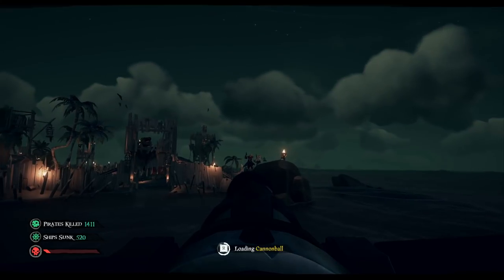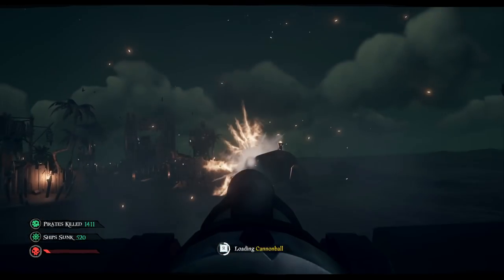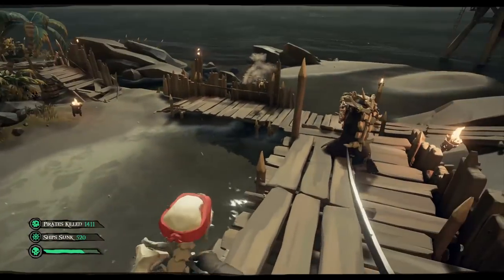The best way to defeat skeleton lords is to use your ship's cannons. It will take roughly 20 direct shots to kill them. When the skeleton lord is defeated, it will drop the fort key that you can use to unlock the treasure vault.